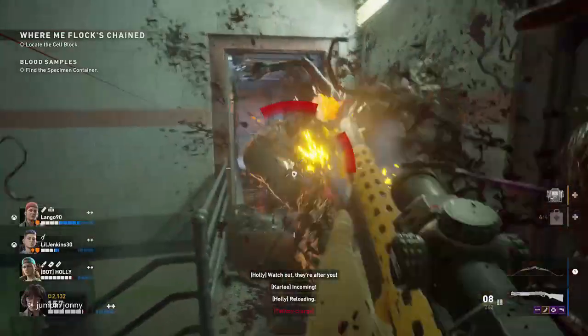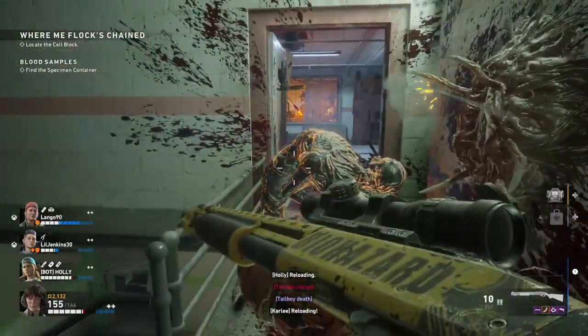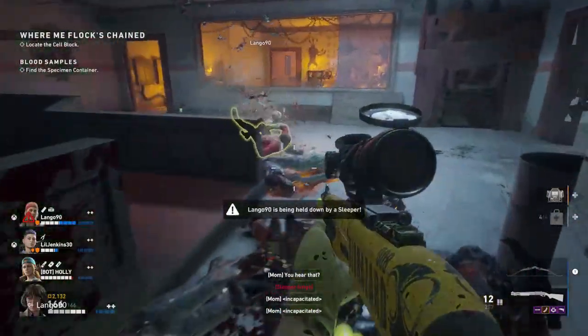In Act 5, and they appear in Act 6 as well, there is a ridden called a crone, and they sneak around and shoot you with a bow. You can usually hear them as they are always muttering random phrases.